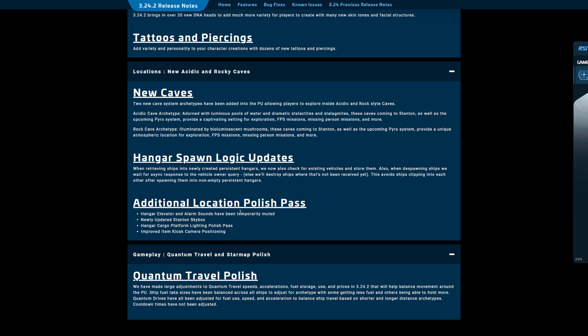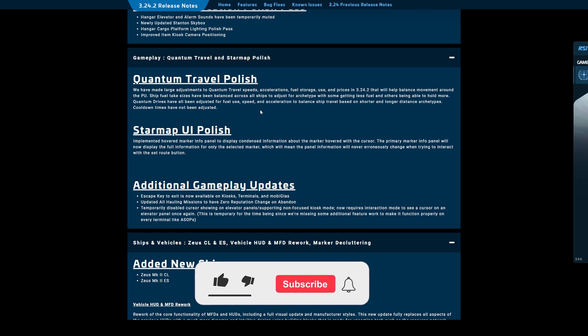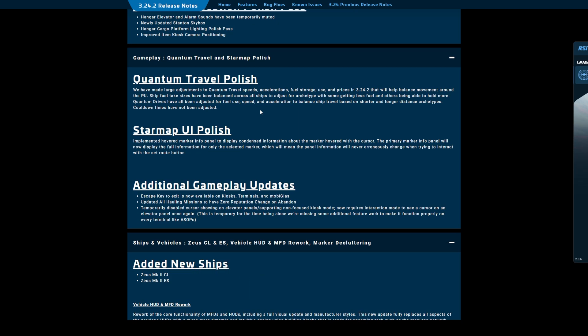Additional location passes. Newly updated skybox — they did tone down the green a little bit. I'm going to give that one a couple months before I decide, because I have a feeling in a couple months I might not remember what it used to look like. It might help visibility a bit, which is why they put it in. Quantum travel polish: they've made adjustments to quantum travel speeds, acceleration, fuel storage, use, and prices. They did mess up the decimal point on prices when everybody was freaking out about that, so don't worry — that part's been fixed, but they are going to start bringing that all in line.